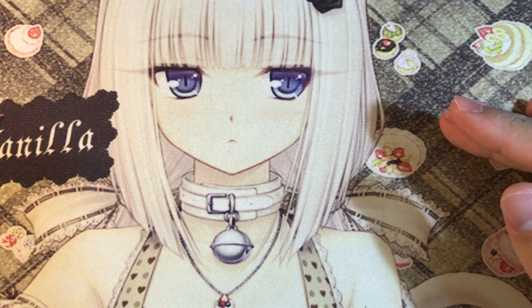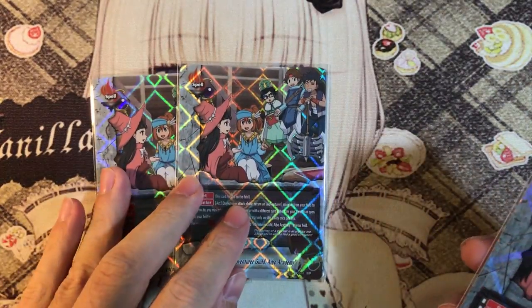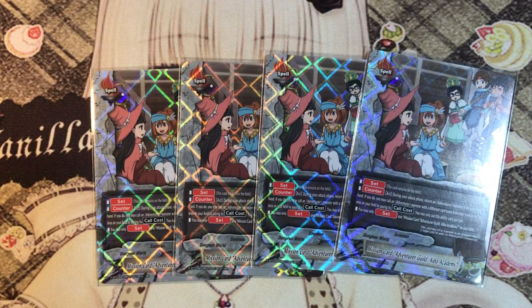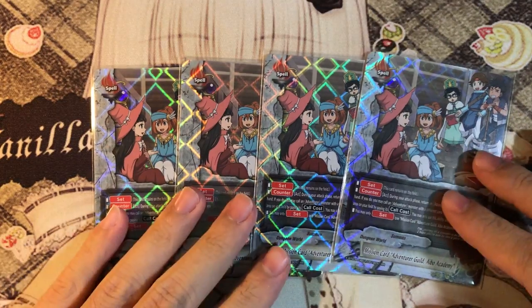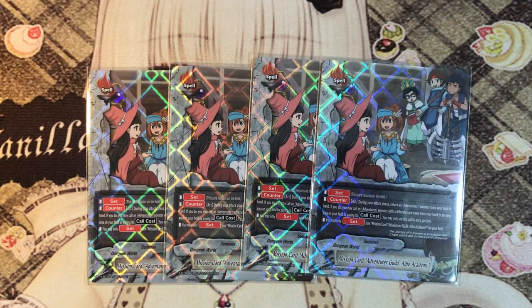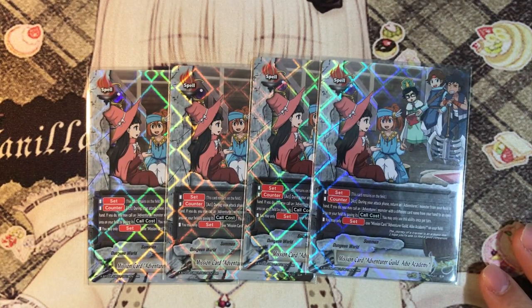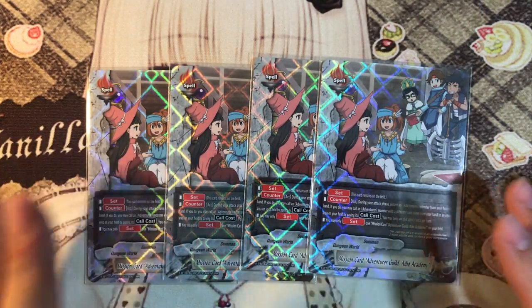Let's go to spells. We play 4 copies of Mission Card Adventurous Guild Iboakademy. Iboakademy in the alternate world is the Guild for Adventurers. It is a set card counter - during attack phase, return an Adventurous monster from your field to your hand. If you do, call another Adventurous monster with a different card name back to the field. Stuff you call back will be standing, so this card basically gives you an additional attack. This card really helps push for game.